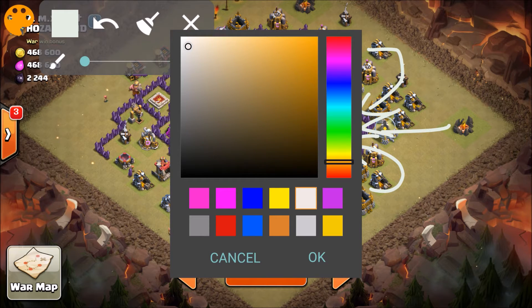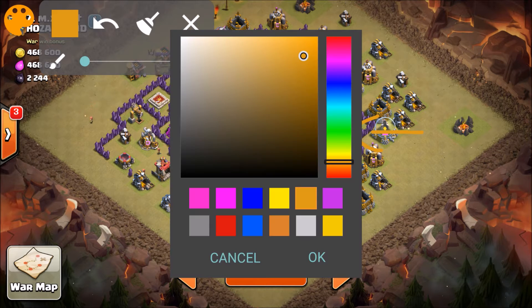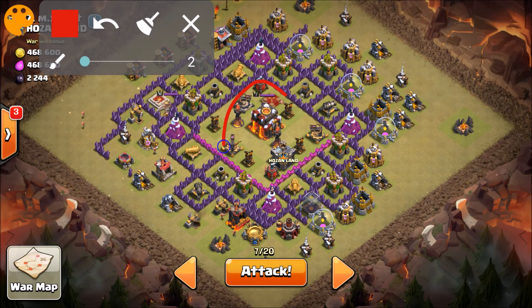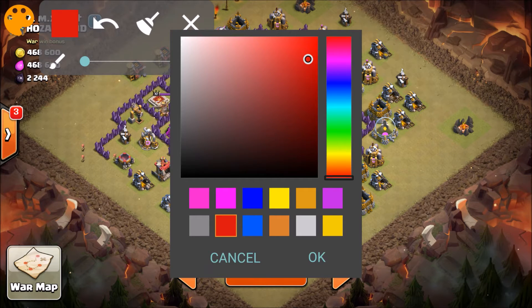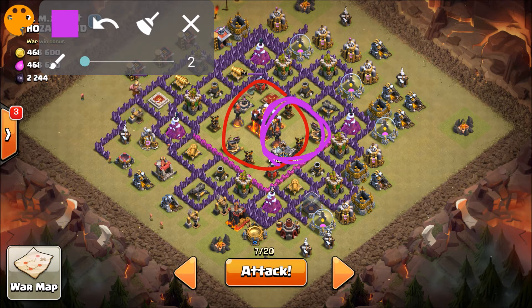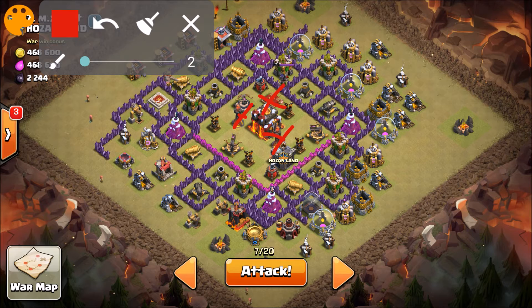Just behind them, I'm gonna spawn all my Valkyries and delay them a little bit, then drop all my Valkyries to get towards the core. At the very end I'll drop my King because I want to prevent him from taking damage at the beginning. Once all my troops get into the core it's gonna get hectic. I'm gonna drop a Rage Spell bottom right because this guy has both Inferno Towers set to multi-target, so they will target all my troops right from entry.